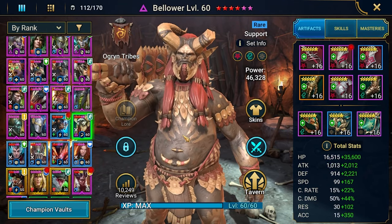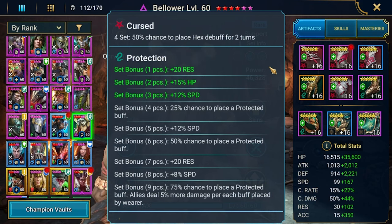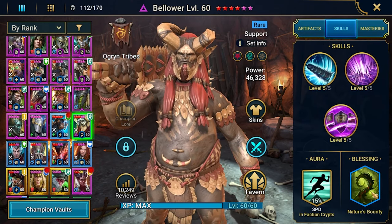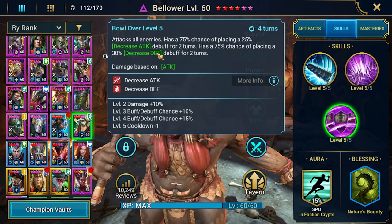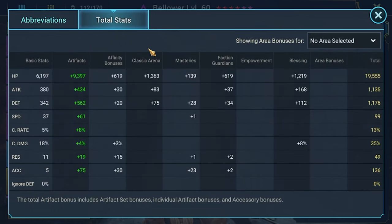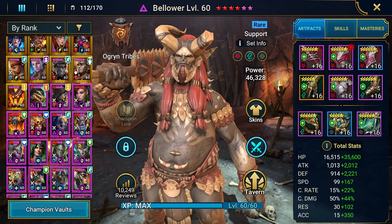The final champion is Bellower. All his skills are AOE — A1, A2, and A3 — so I geared him with the Curse set, giving a 50% chance to place Hex on Hydra. He also has the Nature Bounty blessing, which gives a 30% chance for the greater version of his debuffs: decrease speed, decrease attack, and decrease defense. His stats include over 3000 defense, decent HP, good speed, and accuracy to land the debuffs.